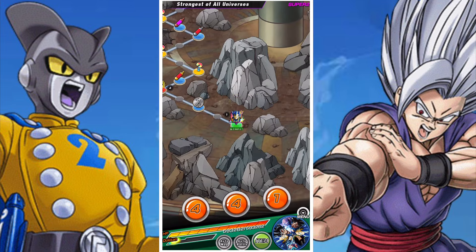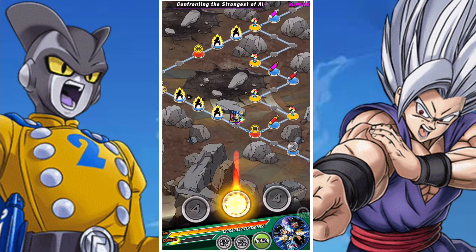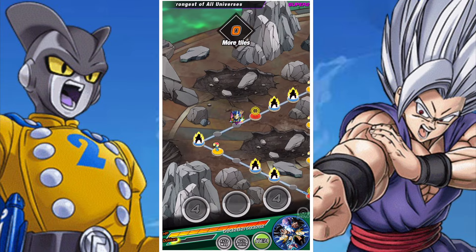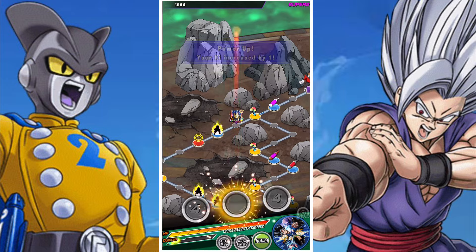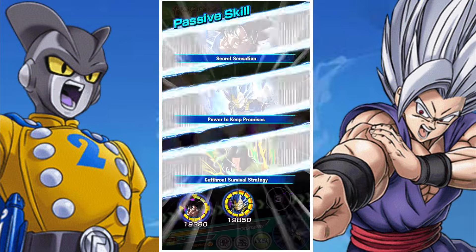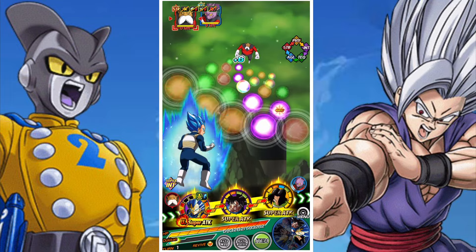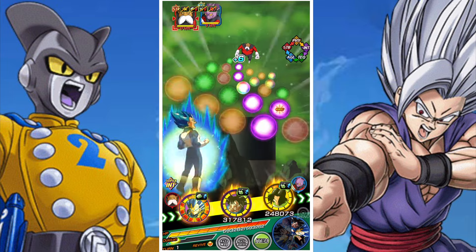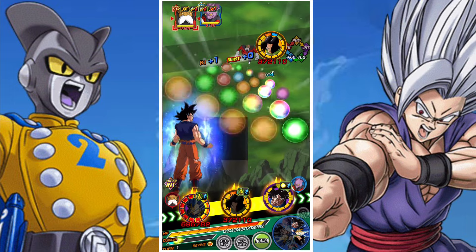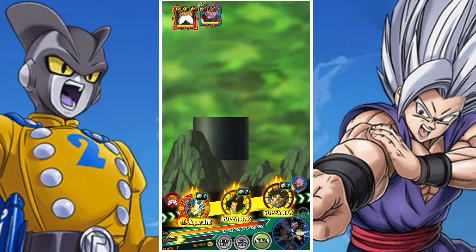We're going to have a Master Roshi on one rotation and a Vegeta on both rotations. That gives us lots of security with revive elements, and on top of that we're going for pure evasion. We have INT UI Goku — if we fall below a certain health threshold he has guaranteed dodge. We have physical UI Goku, which is a free-to-play unit that has dodge. Master Roshi along with his revive also has dodge.